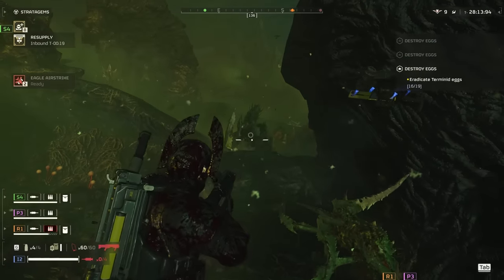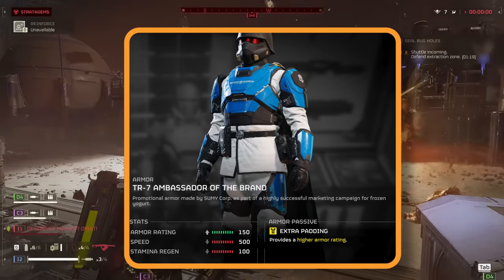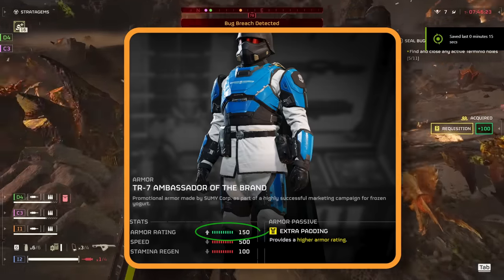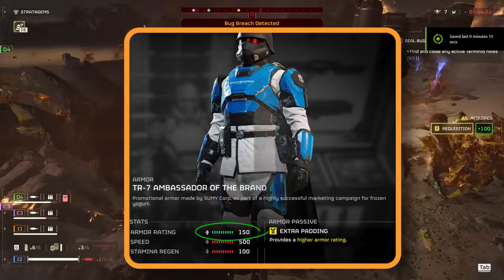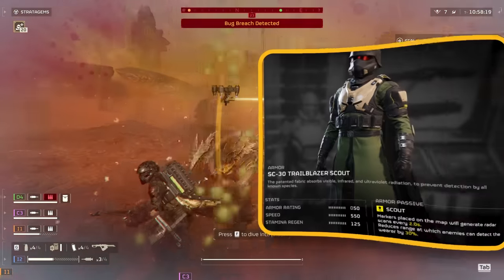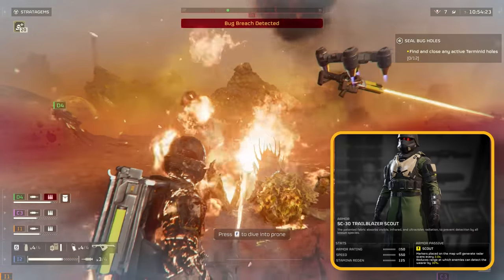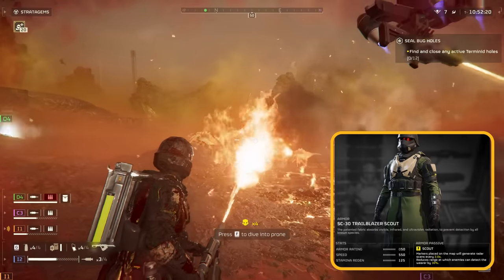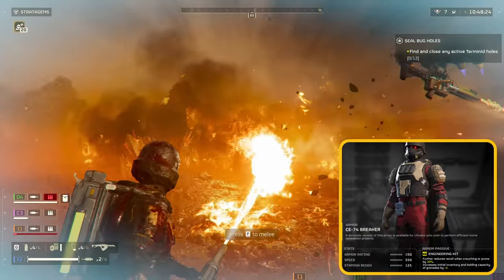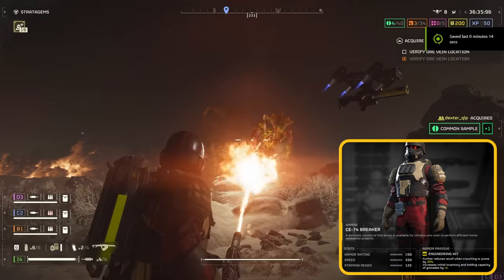On to perks. My latest go-to when facing off against bugs is the Ambassador of the Brand armor, sporting the Extra Padding perk. This gem gives you a hefty 150 armor rating, which is on par with what you'd get from heavy armor, but without slowing you down. If that doesn't float your boat, the Scout and Engineering Kit perks are also solid choices. Scout makes you 30% less noticeable to enemies, plus it lets you spot them on the map after a quick ping. And the Engineering Kit hands you two extra grenades, perfect for those missions where you're tasked with shutting down bug nests.